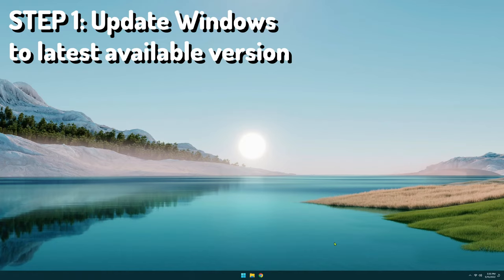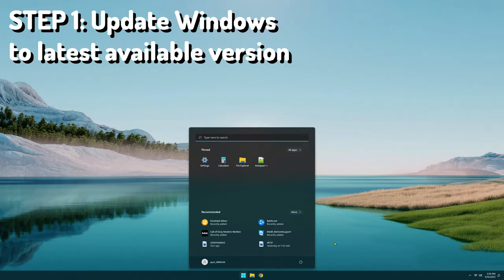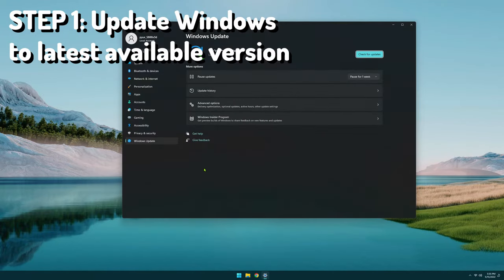The first step is to update Windows to the latest available version. The easiest way to do that is within the Windows Update section in the control panel. The way I get there is by pulling up the start menu and just start typing 'update'. You'll see 'Check for Updates' pop up. If there are any updates, they'll populate here. You'll download and install them and then, depending on the type of update, it'll either make you restart or you can just install and continue using the computer.